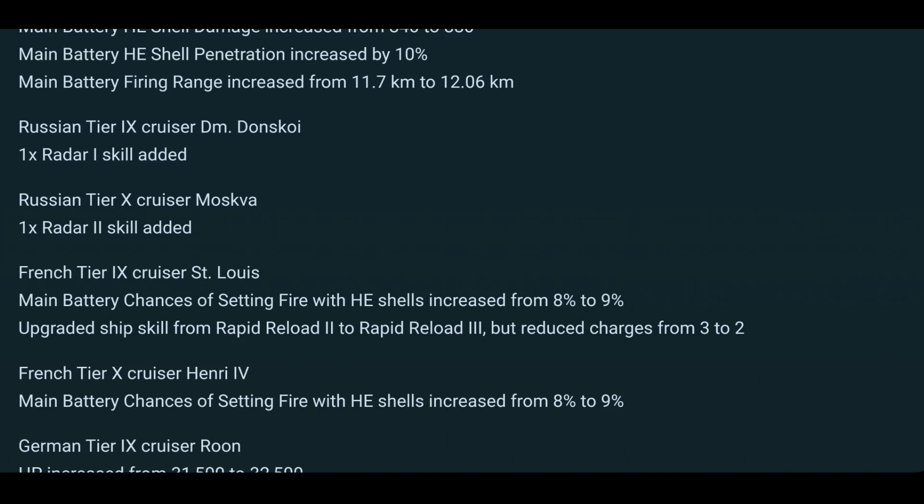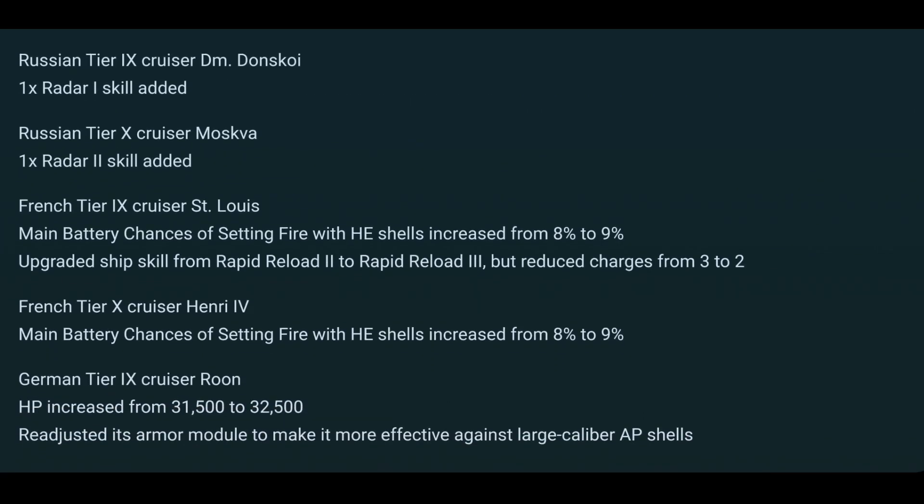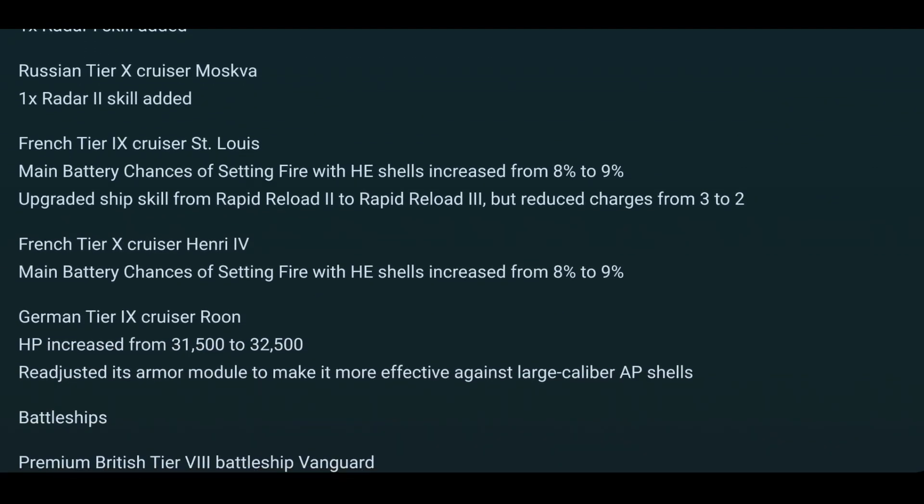I'm not sure how I feel about that, because I actually quite liked the HE damage change. I think it was a good change because it made fire and flooding resistance actually a useful factor rather than an afterthought — before that, it absolutely did not matter if you had 10% or 25% fire resistance. But now this is somewhat countered again, with the notable absence of the Soviets, so apparently ships like the Smolensk and the Chapayev are powerful enough as they are.